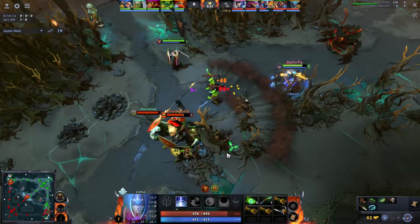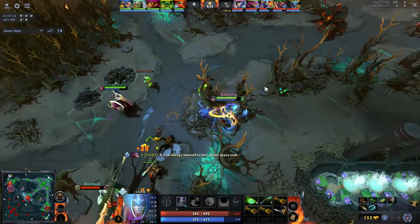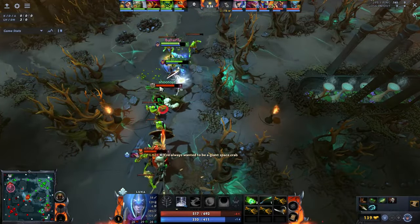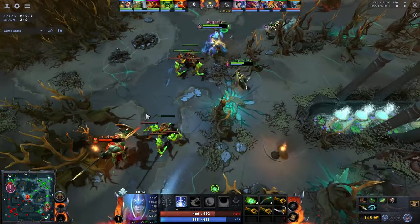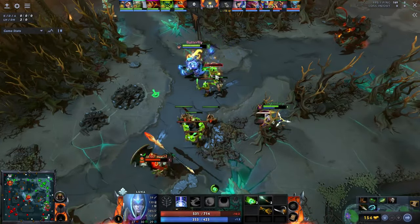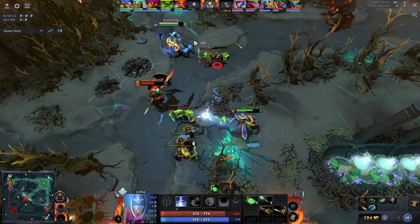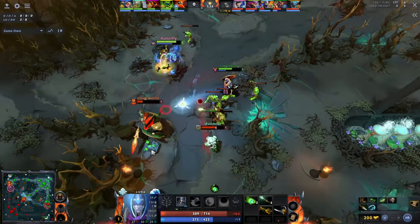Coming to the skill build and starting items: start with tangles, 3 sets of branches, a circlet, and a magic stick. The magic stick is for sustaining and spamming Lucent Beam, as it is a very important skill to win the lane. The circlet and 3 sets of branches provide stats and are beneficial for not getting burst down because of low HP. If you have a support that can secure the range creep, just learn Lunar Blessing; otherwise go for Lucent Beam.